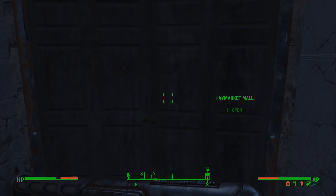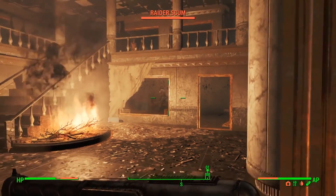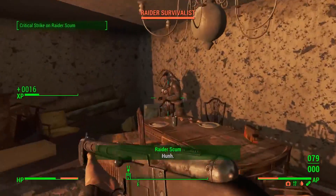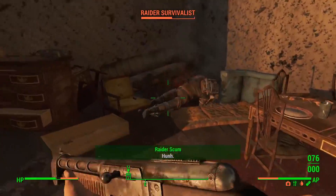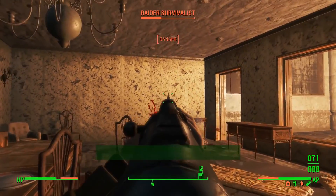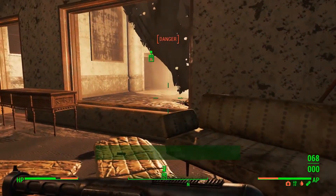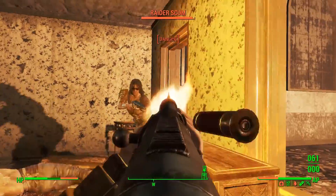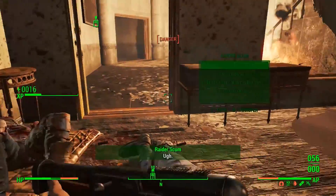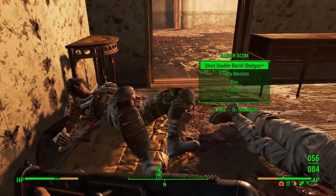Haymarket Mall — might be some good stuff in here. I'm really looking for water, but it looks like I'm finding more fire instead. Got some raiders — okay, be proactive here, don't wait for them to come to you. Looks like I'm not the only one using a shotgun. Four shotgun shells off that raider — I used more than that to take him down, so not a net gain for me.